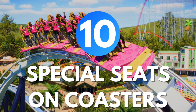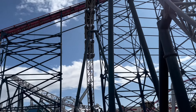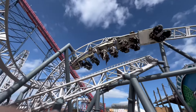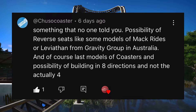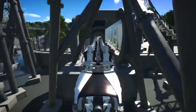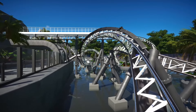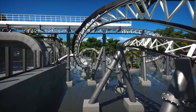Number ten: special seats on coasters. Some coasters in the past few years have implemented new styles of seats to offer guests a different kind of ride experience — I'm talking about backward seats like there used to be on Tonnerre de Zeus at Parc Asterix, or spinning seats like Icon at Blackpool Pleasure Beach. ChusoCoaster asked: what if these were in Planet Coaster 2? Not only would this bring a whole new type of POV experience for our rides, but it would also bring a new interesting feature to the management side of the game because these are usually paid experiences. Special seats would be a very specific but very awesome addition.